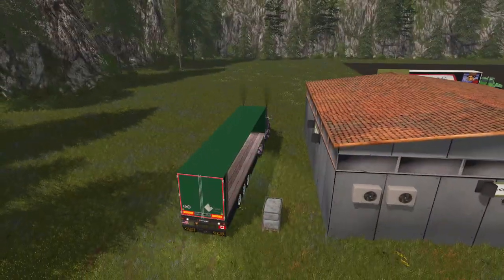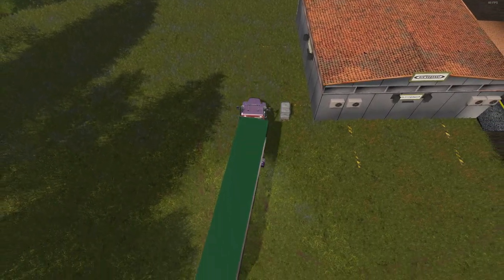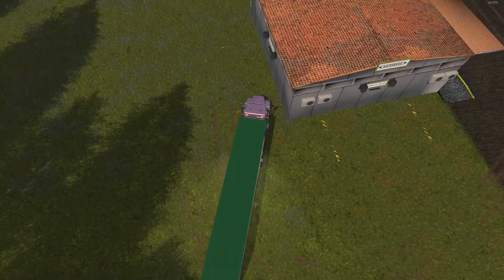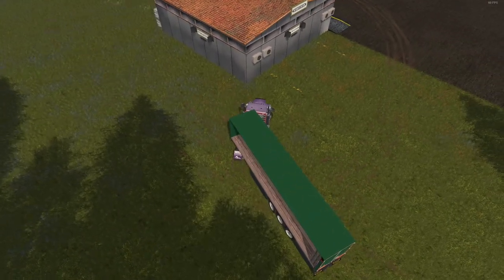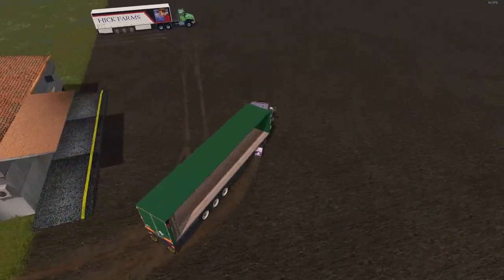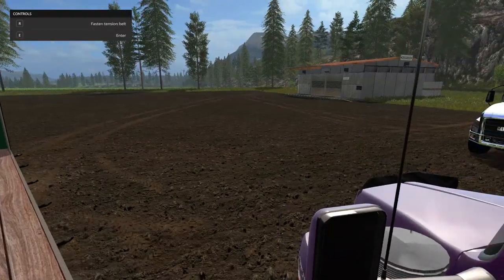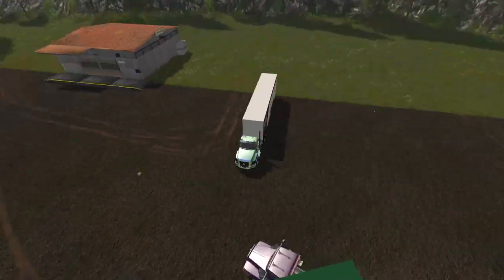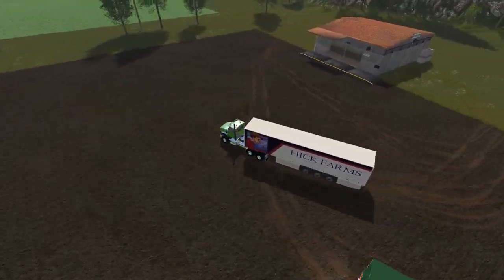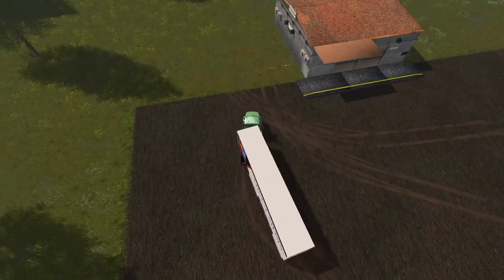It took all of the wool except one pallet that just didn't hit the trigger — I'll push that in. Now I'll pull the second hick wagon around. You can see the pallets of wool lined up around the side of the building.